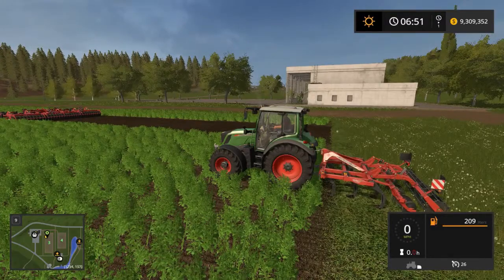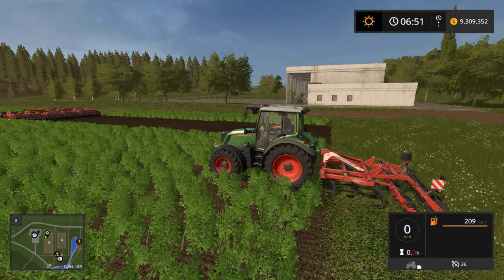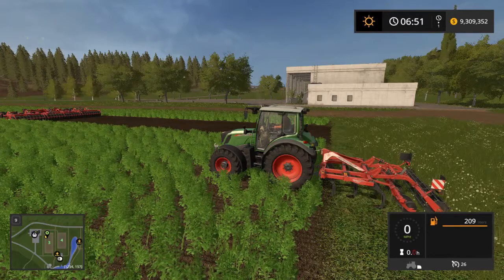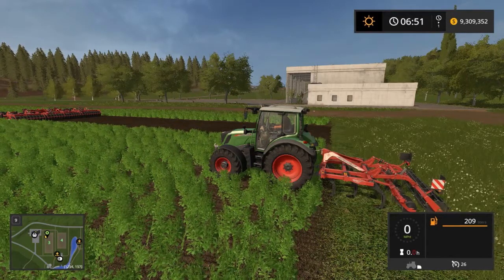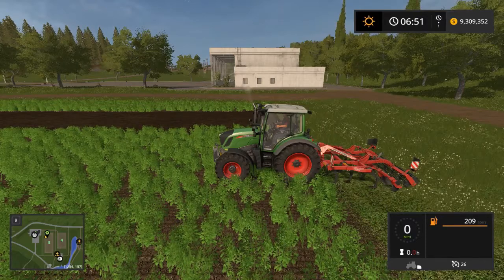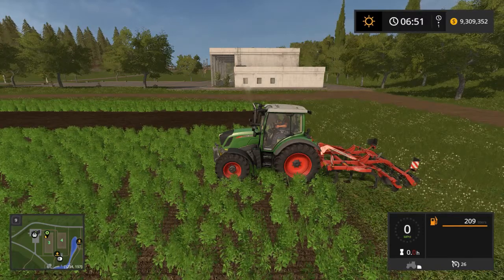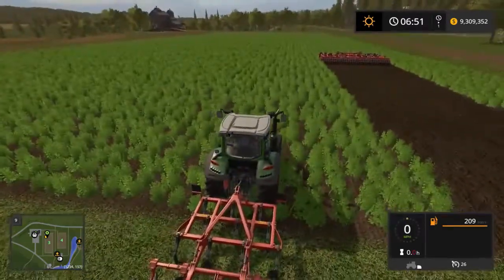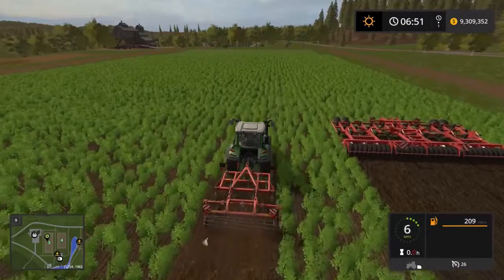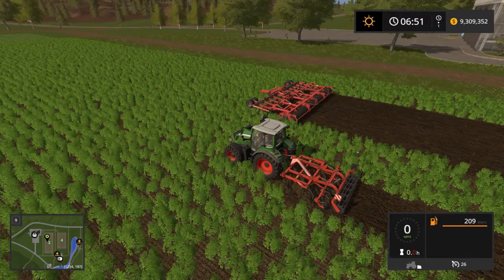Here I've got the vanilla Fent 313 with the Kuhn Koltimer L300 to show what it looks like in the vanilla game when you have the proper tractor matched up with the proper cultivator according to specs. One key difference: I have no front weight on this 313. In vanilla I don't need it. But once we pull into the field, we're cruising along at 10 miles per hour. The proper horsepower matchups in vanilla do still make a difference, though it's not quite as drastic as with more realistic.